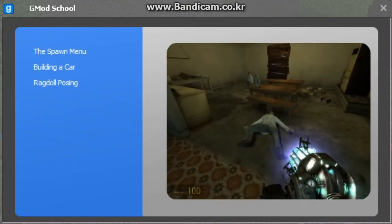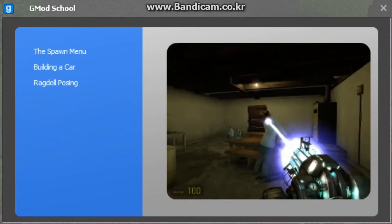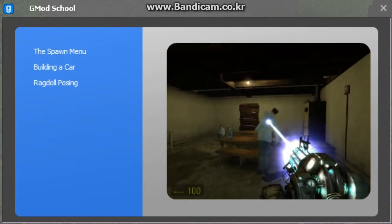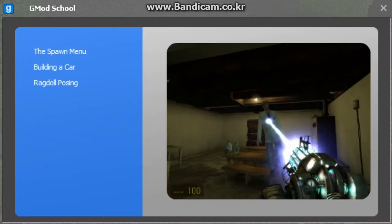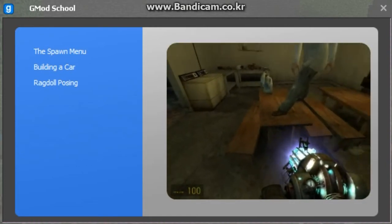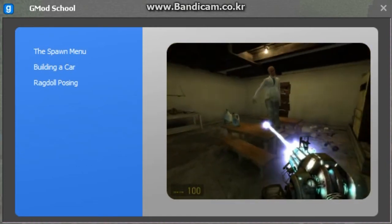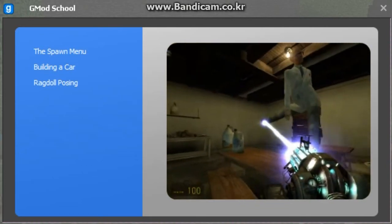Spawn a ragdoll from the spawn menu, then pull up the fizz gun. Remember, you can rotate an object by holding down E and moving the mouse around. Ragdolls can be tricky to pose — you should try to place the torso first. Right click when you're happy with the position and that part of the ragdoll will freeze into place. You can reposition it by grabbing it again. Getting the pose to look realistic can take some tweaking.